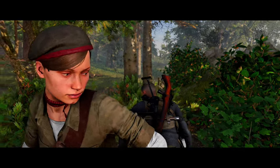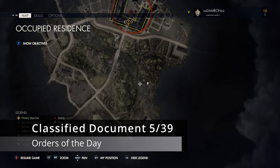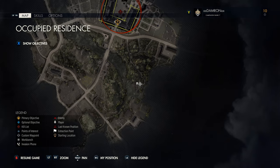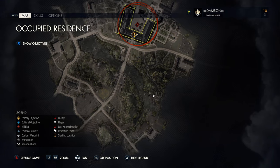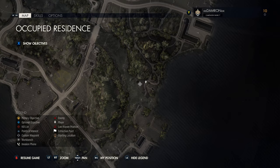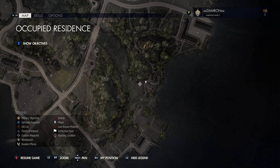Let's get started with Mission 2: Occupied Residence. The first collectible is a classified document. You spawn in the south section, but head to the eastern side of the map. On the east side of the river, there's a small set of paths with a tiny building just to the east of my position.